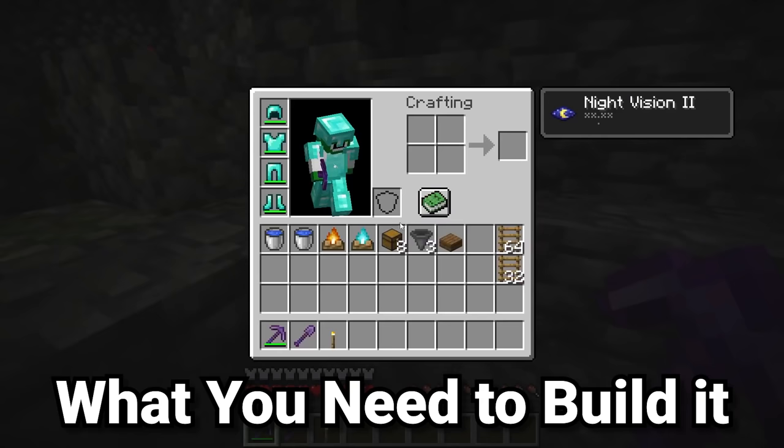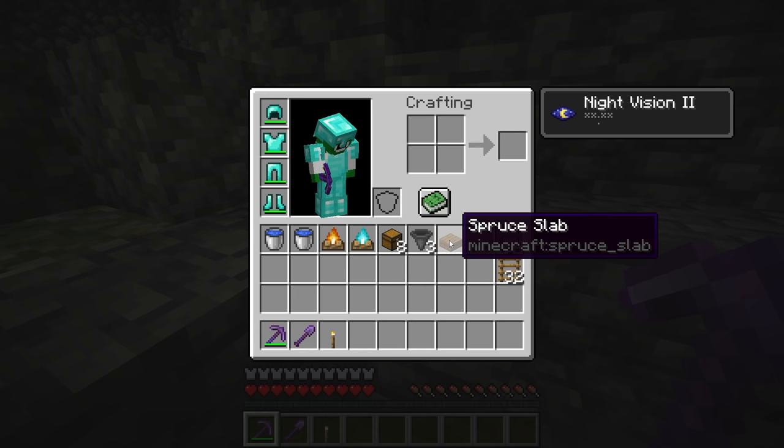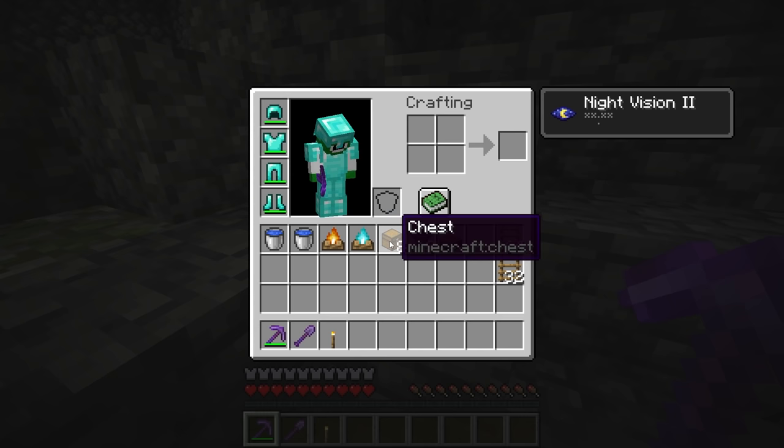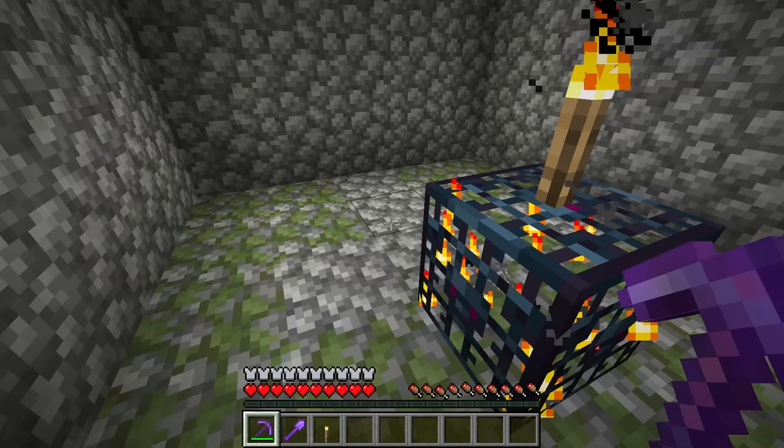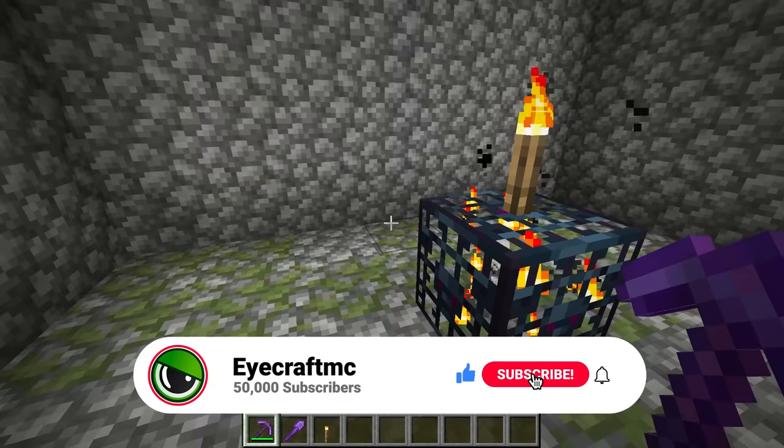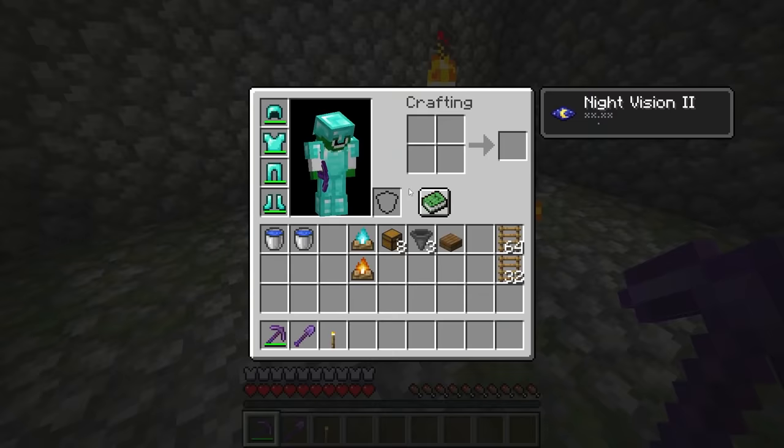For materials, you'll need some ladders — the amount depends on how deep your spawner is. You need a singular slab of any type, up to three hoppers (though you only need one), about eight chests, a campfire (a soul campfire is better if you've been to the Nether), two buckets of water, and a pickaxe and shovel. These don't have to be good — even stone or iron tools work fine.